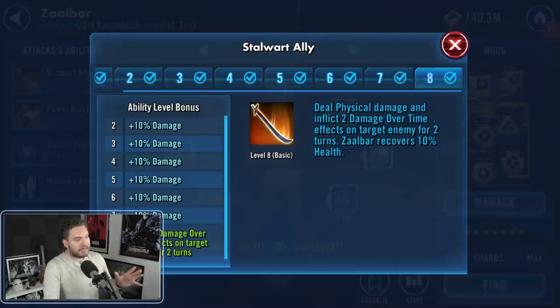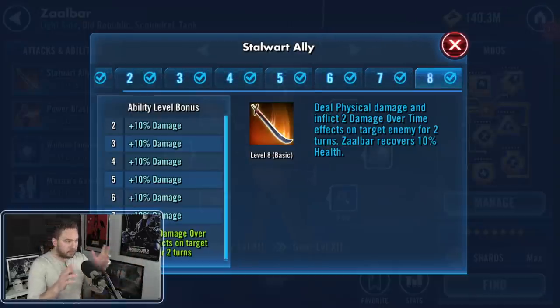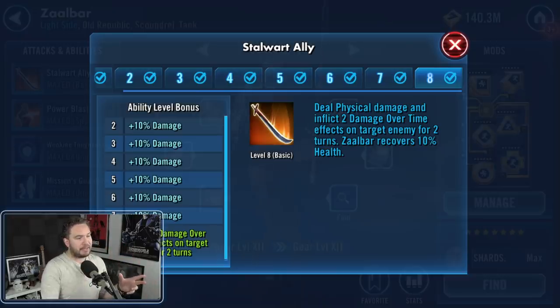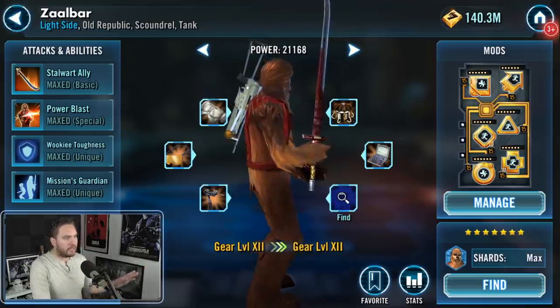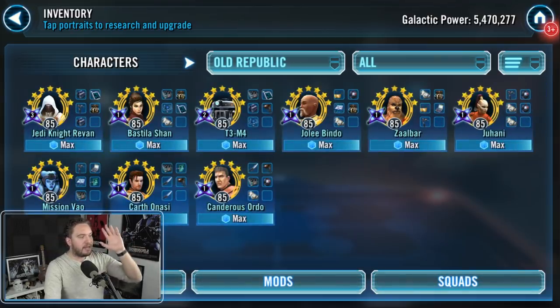Quick pro tip: you might not want to add the Omega to Zaalbar's basic, because his basic applies damage over time, and when you're applying damage over time to Darth Malak, you get Fear on you. If you can meet the 17,500 power threshold without it, please do not give the Omega, because those damage over time effects are just going to hurt you when fighting Darth Malak. The Zeta is also not necessary. Throughout all of this, the only truly necessary Zeta is Jedi Knight Revan's leadership ability.